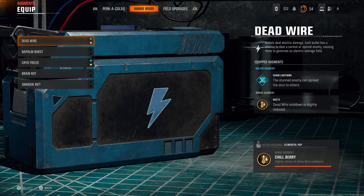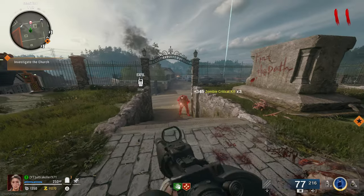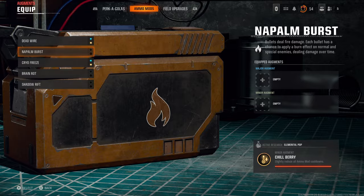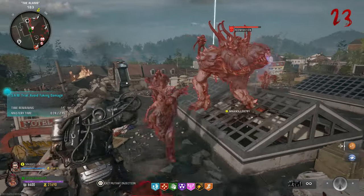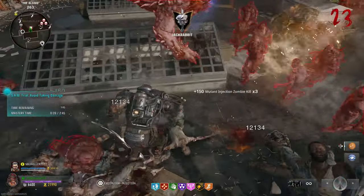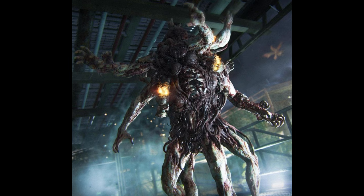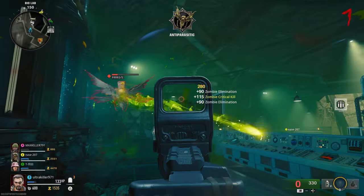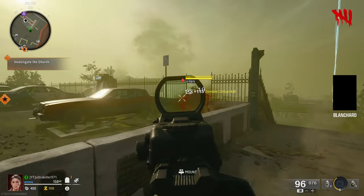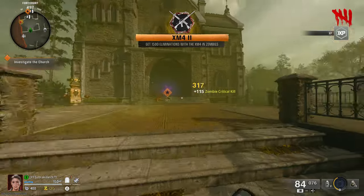Moving on to weapon mods, there are five of them and picking the right one is very important, because each mod can deal more damage to different types of zombies. For example, the Mangler — the big armored guy — takes more damage from the Napalm weapon mod. The Abomination, which is a huge three-headed creature, takes more damage from Napalm and Brain Rot. The Amalgam takes more damage from Deadwire and Shadow Rift. And the Parasites — the flying wasps — and the Vermin — the spiders — take more damage from Cryo Freeze, though that's not very useful since you can kill them quickly anyway.